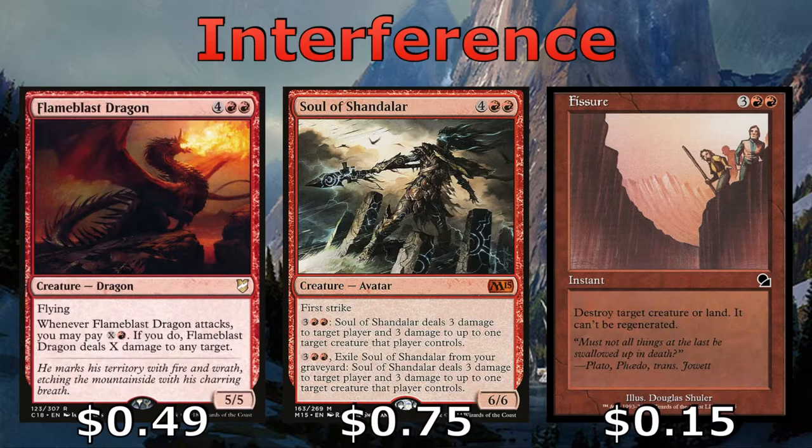Flamelast Dragon and Soul of Chandelar give us a place to dump a bunch of mana and deal damage to our opponents or their creatures. And then Fissure, which is a five-mana instant — pretty expensive — but it does allow us to destroy a target creature. In this deck we have a lot of damage-based removal, and sometimes you just need to be able to destroy a creature outright.